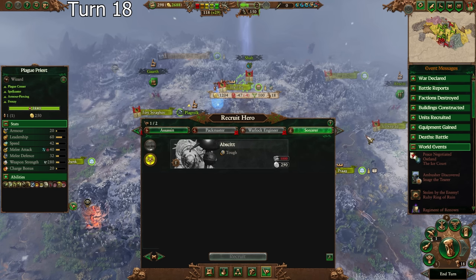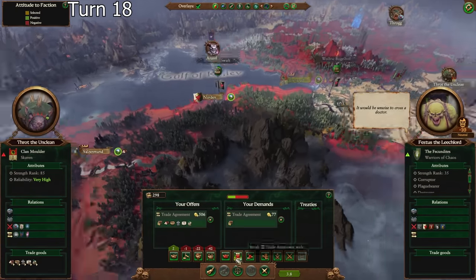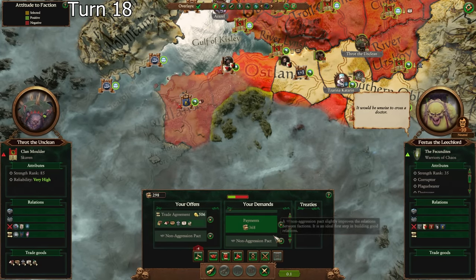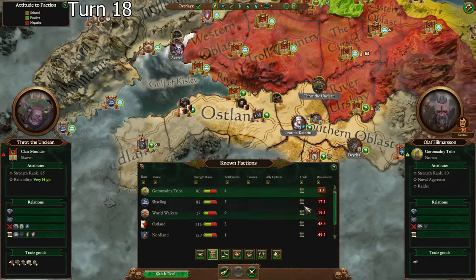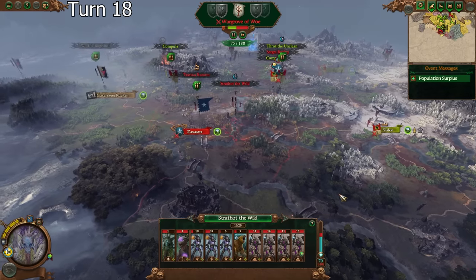I've made a few pretty severe rookie mistakes this campaign. Yes, thank you — I probably want that non-aggression pact too. 500 gold a turn is just gigantic for us. We have a surprising amount of trade goods.